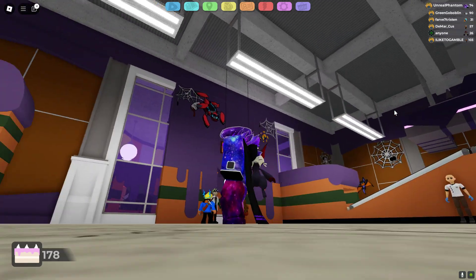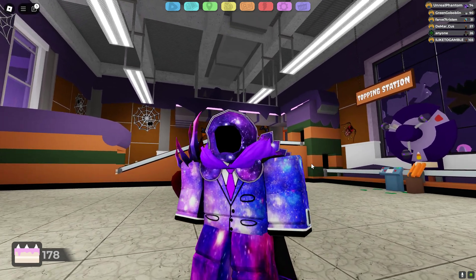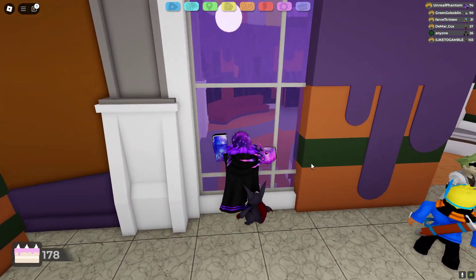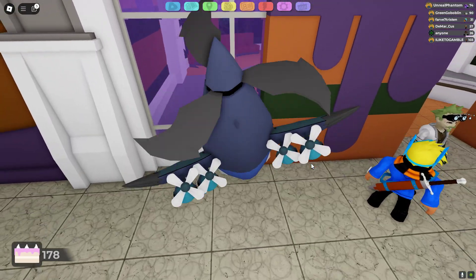You're gonna want to have a blocky avatar, like something like literally anything blocky like R6. This also works too, but just make sure your avatar's blocky because you need to get on this ledge. We're gonna be getting up top of here and then going through with the Samaritan saddle, so you're gonna need the Samaritan saddle as well.